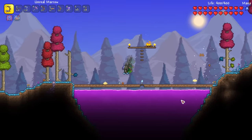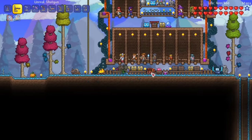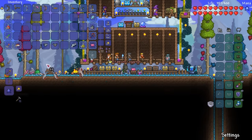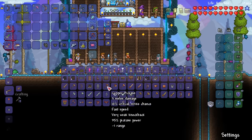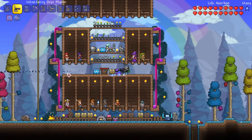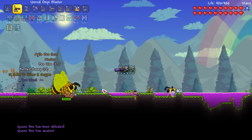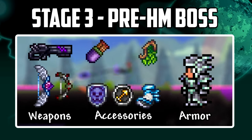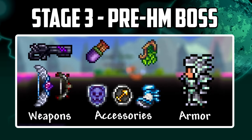I'll also make sure to fish up some prismite here to craft life force potions. Back at base I make a titanium forge and then turn our ore into titanium bars. I craft the ranger titanium armor which is a decent upgrade over our necro set. I then upgrade our shotgun to an onyx blaster and craft ichor bullets to use with it — this will make us absolutely deadly at close range. Our new upgrades are the daedalus stormbow, onyx blaster and marrow with a full set of titanium armor. We have ichor bullets and holy arrows as new ammo types, and our new accessories are leaf wings, ranger emblem and magic quiver.